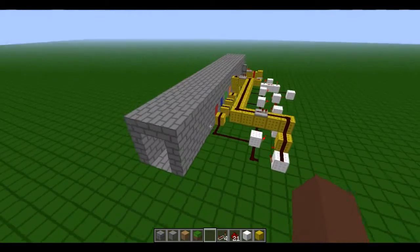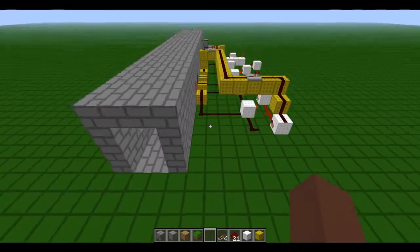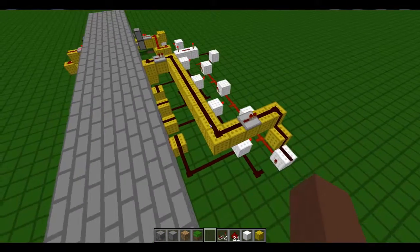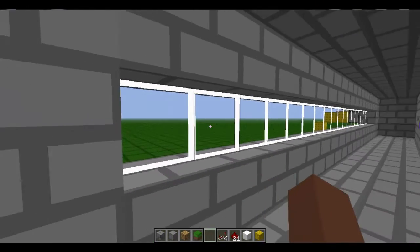I'll give a quick glimpse of the redstone right here. As you can see, it's not much and it's not that complex because the combination is just going along the wall. If you wanted a different combination, you'd have to wire it differently, but I'll show that in a how-to video.